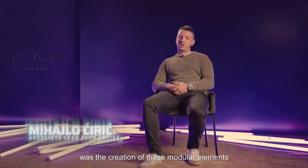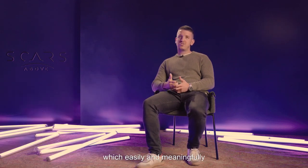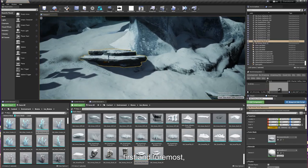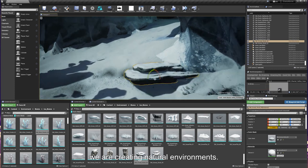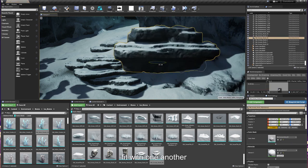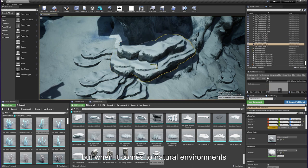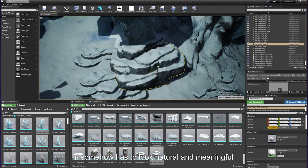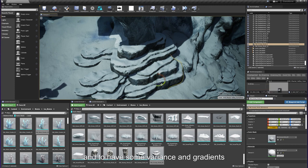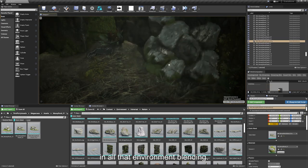An additional challenge for creating the environment was building modular elements. Natural environments are easier to blend, but when it comes to man-made architecture mixed with natural environment, it has to look natural and straightforward, with variations and gradations in the blending.